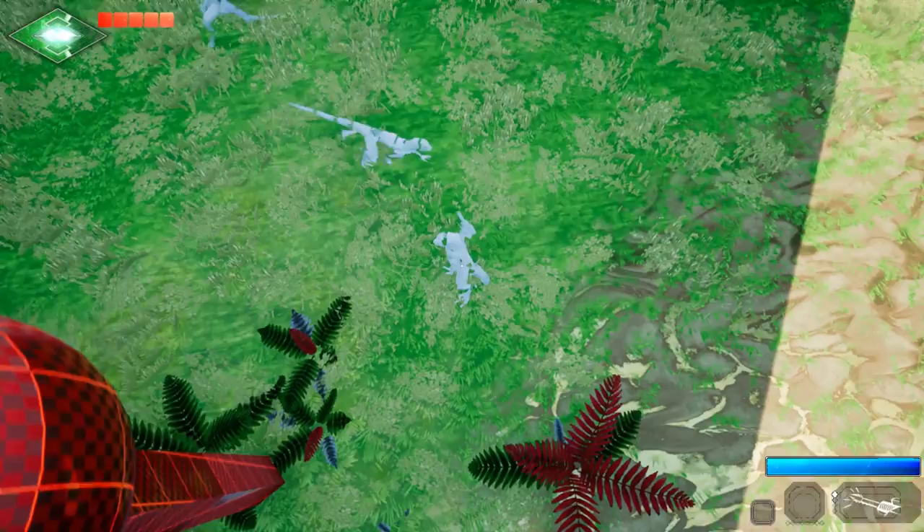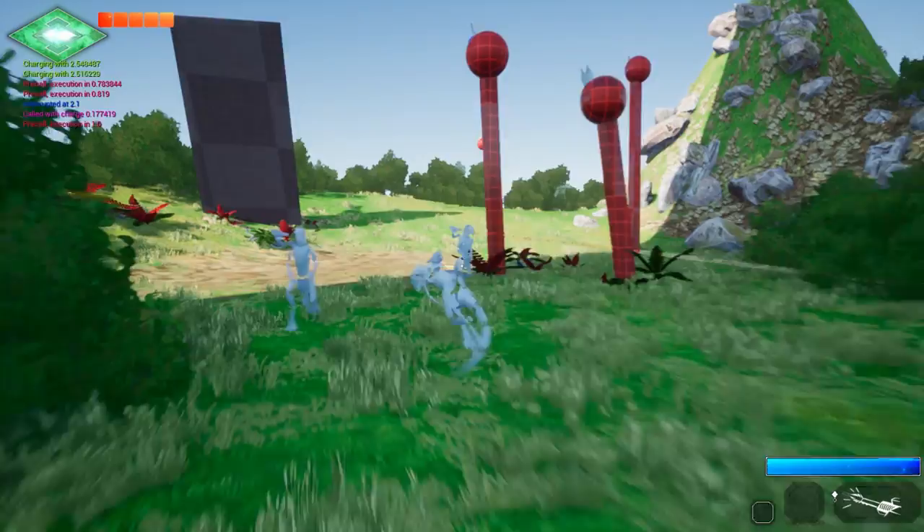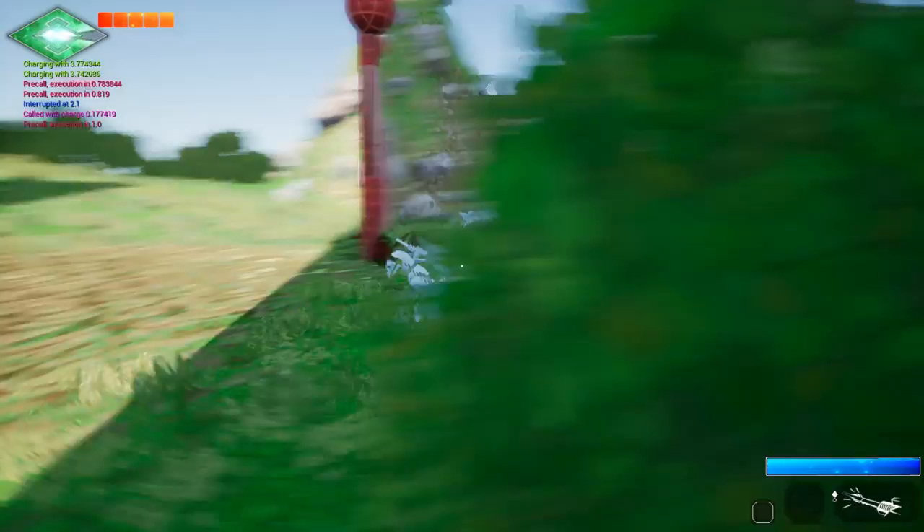This update is a really big programming pass over the core systems of the game, but it doesn't add any fancy art this time — that will be in the future. There are placeholder assets, like this test character.